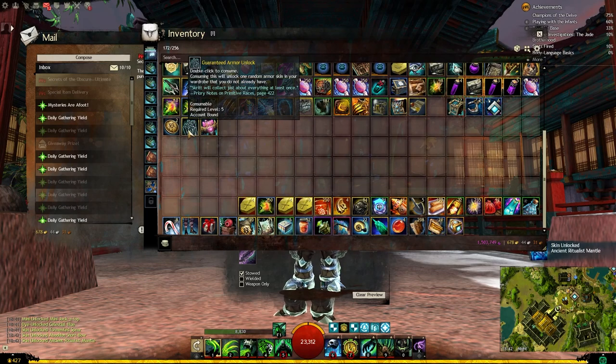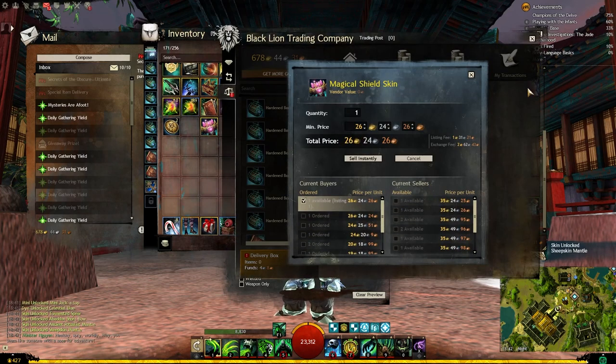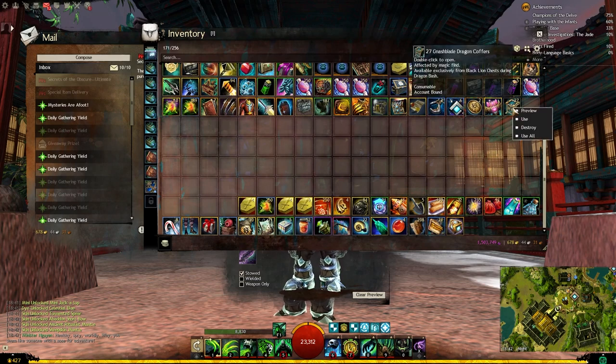For Armor Unlocks, we got the Ancient Ritualist Mantle and the Sheepskin Mantle. We also got the Magical Shield, which is worth 26 to 35 gold. And 27 Nashblade Dragon Coffers, which we're going to open up now and regret.